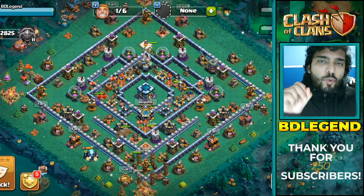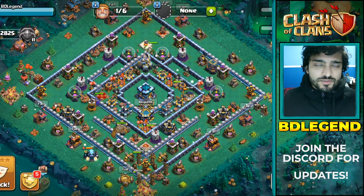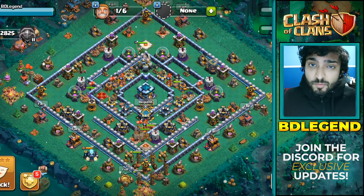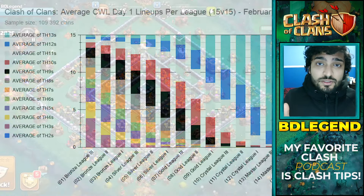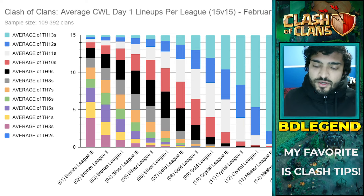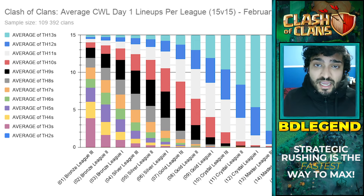The next reason why strategic rushing is faster than maxing is because you get more clan war league medals. Not only do you have better usage of magic items, but you can get more magic items as well. You're not going to be in crystal one, crystal two, or crystal three league in clan war leagues if you're not at town hall 11 or higher — and because of that, you're not going to get an appreciable amount of clan war league medals.